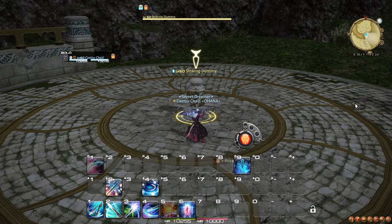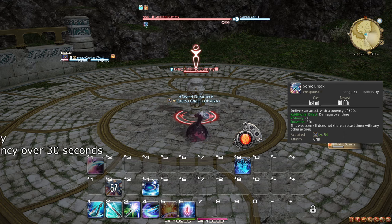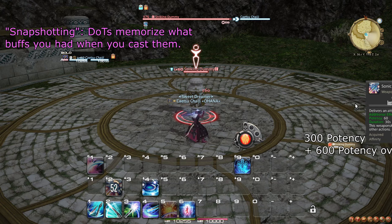Sonic Break is a 1-minute cooldown weapon skill that includes a Damage Over Time component, or DOT for short. This should be used only when you use No Mercy. Due to the mechanic known as Snapshotting, the DOT will benefit from No Mercy for its full duration.